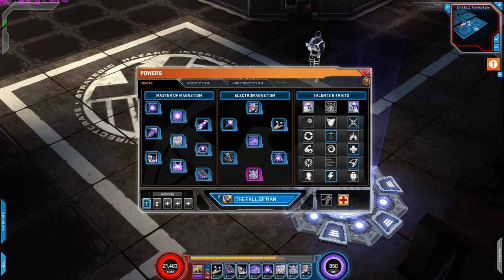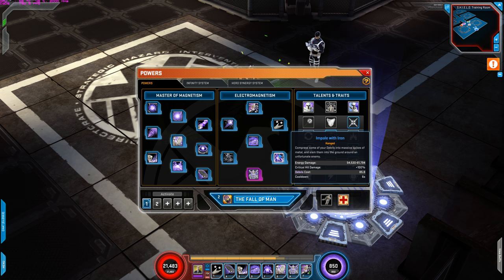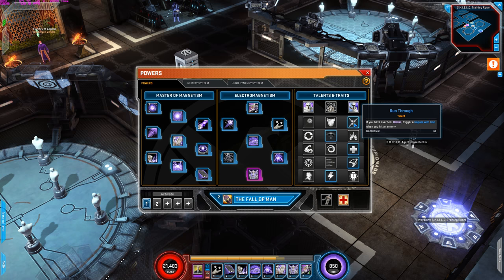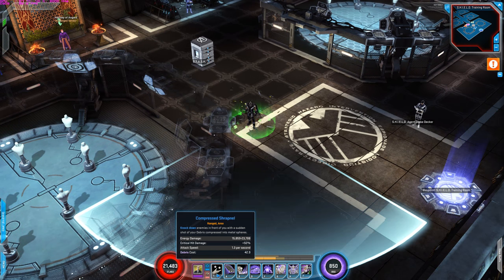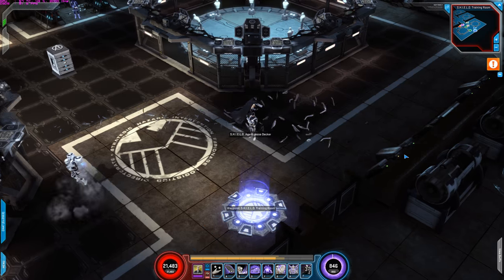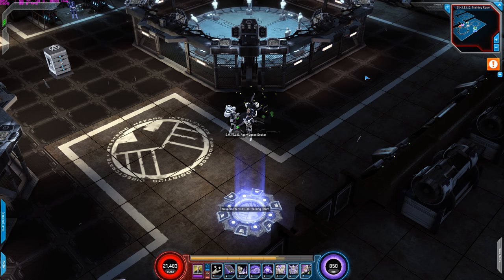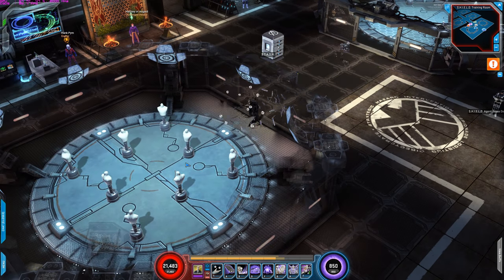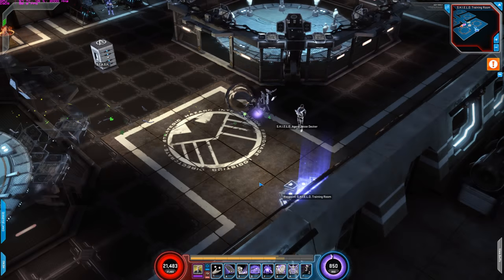For talents and traits — first row is Run Through: if you have over 500 debris, it automatically triggers Impel with Iron when you hit an enemy. So if I have over 500 debris, Impel with Iron is automatically activated. That's really good because Impel with Iron does critical hit damage 100%, meaning he's always going to critically hit, and that's quite a bit of damage. I'll turn it off and on to show you — there you go, it automatically activated Impel with Iron.